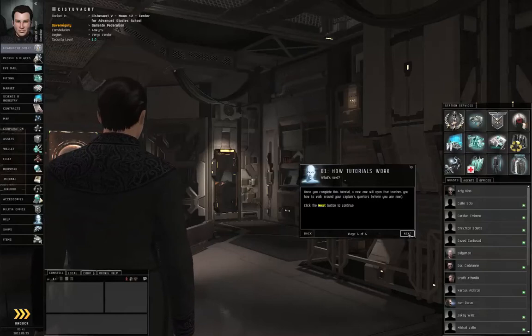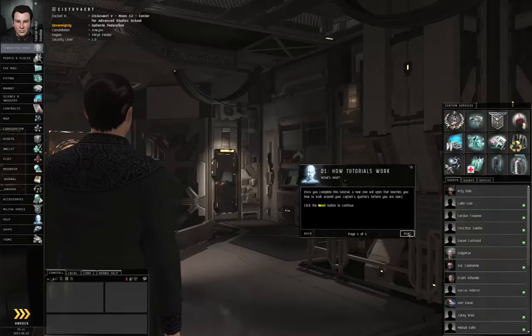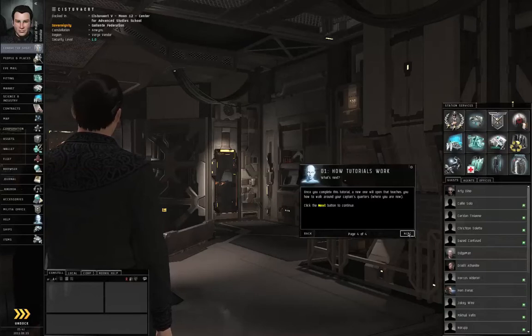The neural uplink appears to be functioning. Now that your original body has been euthanized without complications, you are ready to begin training as a capsule pilot. First, you should get used to your new clone.